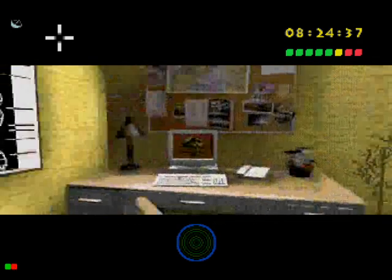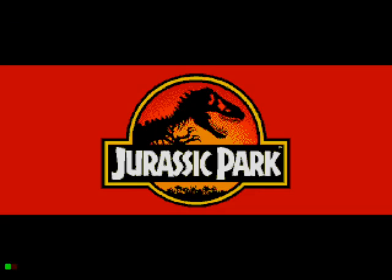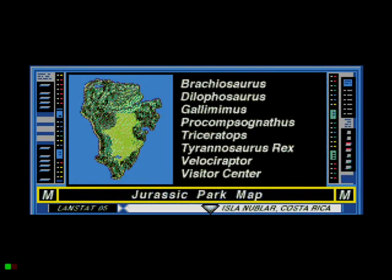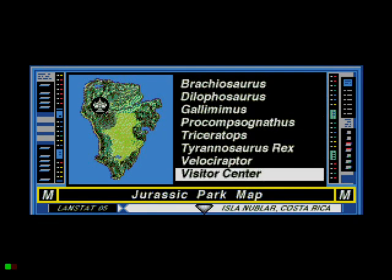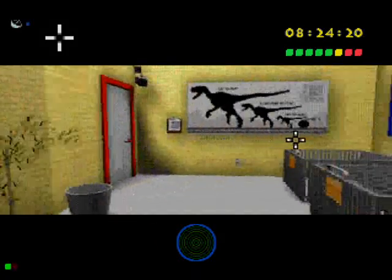Now let's take a look at what's all in this room. That's the way going back out. Let's take a look at this computer — I'm going to access it. Jurassic Park map — this will show you every spot on this island, Isla Nublar. I'm going to travel back. And there's a certain computer around here that you can use with the Triceratops CD.